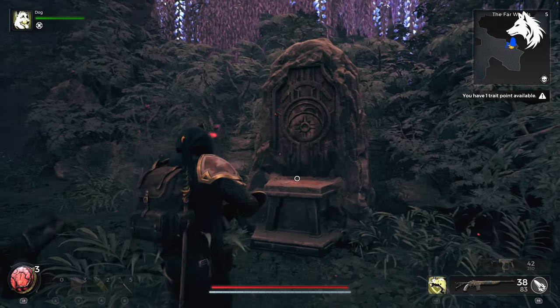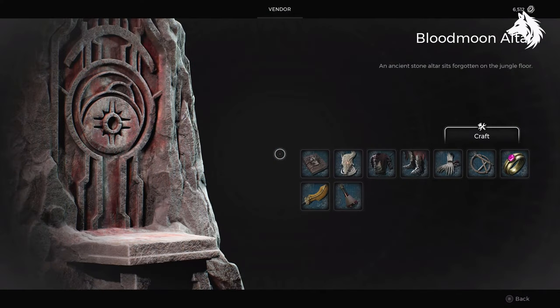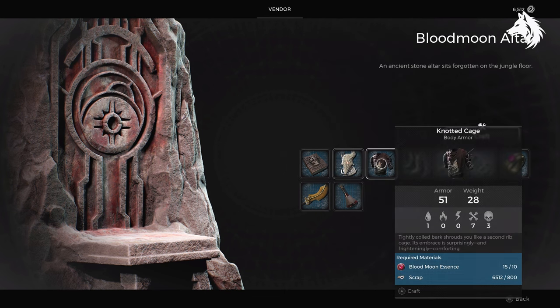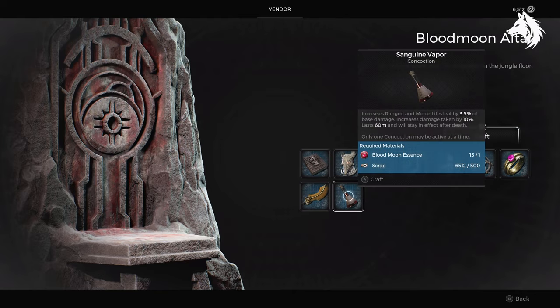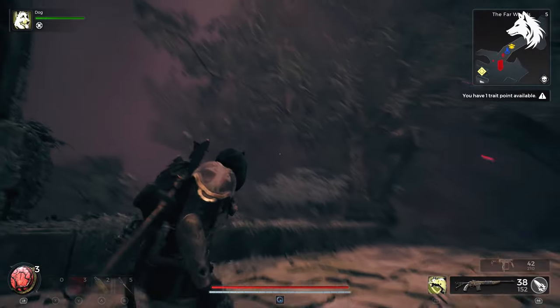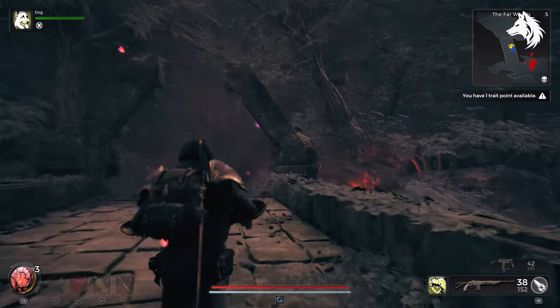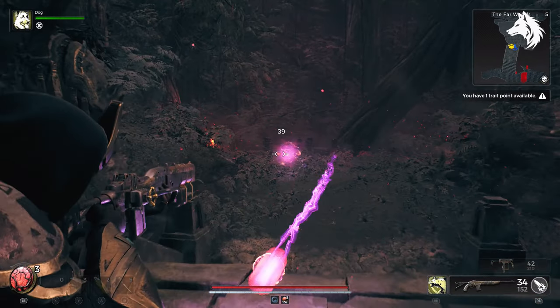Once you discover the altar, you can take a look at what it sells, and the first item is the Faded Grimoire. This is what you will need, but it costs blood moons in order to purchase it. Blood moons will spawn in the area with the moon altar, however they will only appear during a blood moon, which is just a random event. You will need to travel and return back to the area until one shows up, and unfortunately it can take a while.